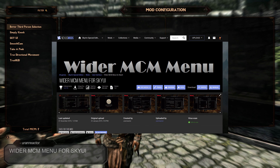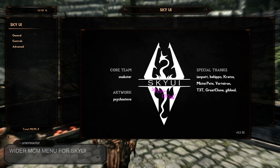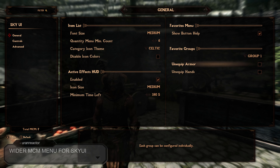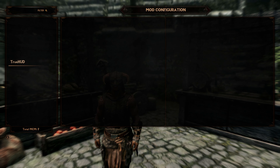Wider MCM Menu for SkyUI, created and uploaded by URAN Reactor. This mod does exactly what it says — it makes the MCM menu wider. It is also compatible with Dear Diary as it is made by the same creator. There are also a couple of different versions so go and check them out.